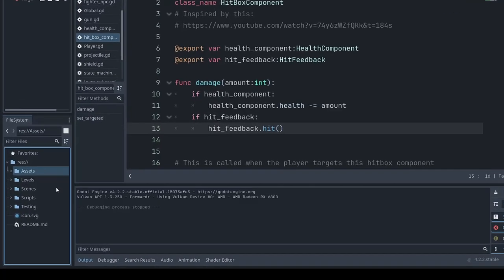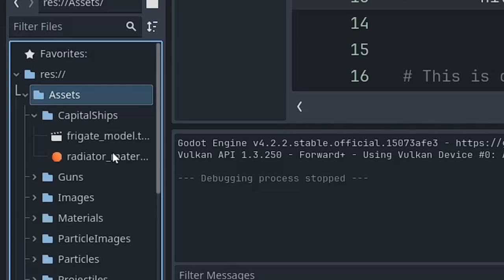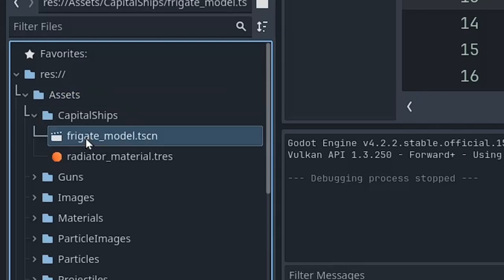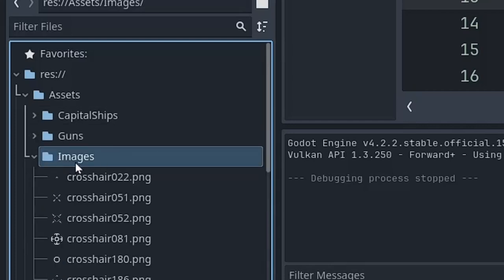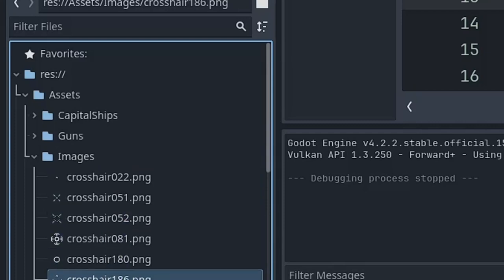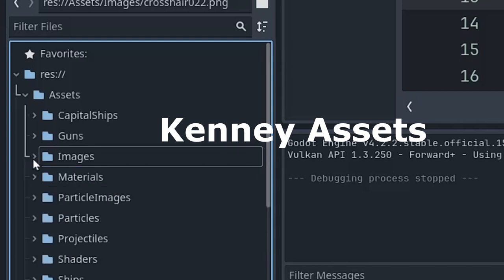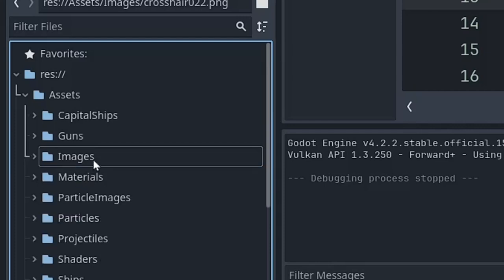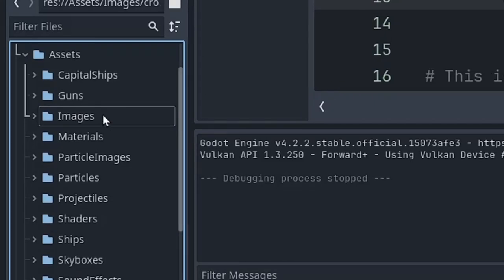Down here we've got my folder structure. I've got a folder for assets — these are frequently scenes and resources for, for example, the capital ship, its model, those radiator materials, guns. All my images are right here. These crosshairs come from a Kenny assets package — Kenny is sort of famous; he's released tons of stuff for free, which is amazing. I have donated some money to him. That's what we love about Godot — all free.